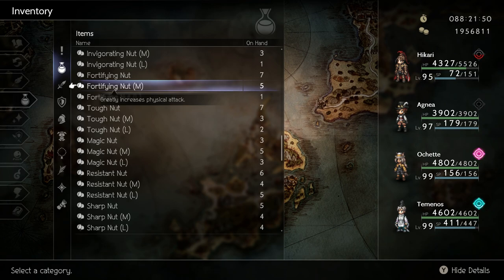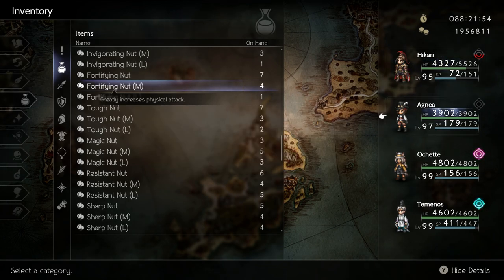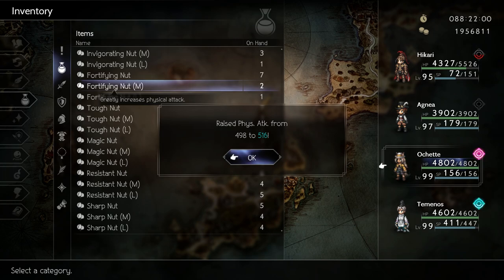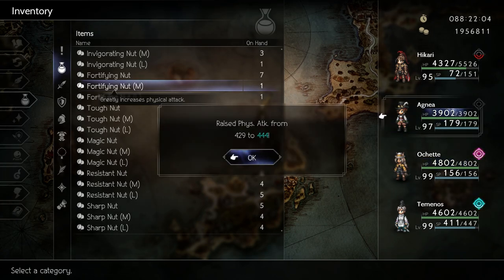Fortifying nuts are used to increase your physical attack. You mainly want to give these to Hikari or Ochet, or anyone who has a strong physical skill like Kasti and her drastic measures. Agnia can also benefit from fortifying nuts as she can bring out the full potential of any class.